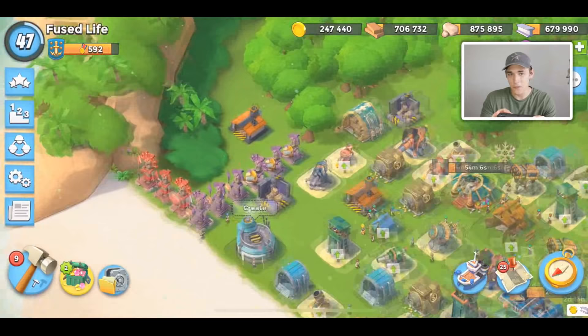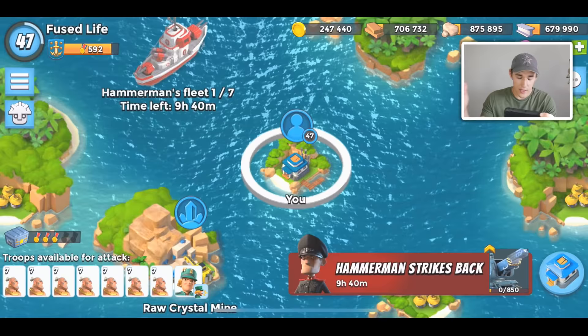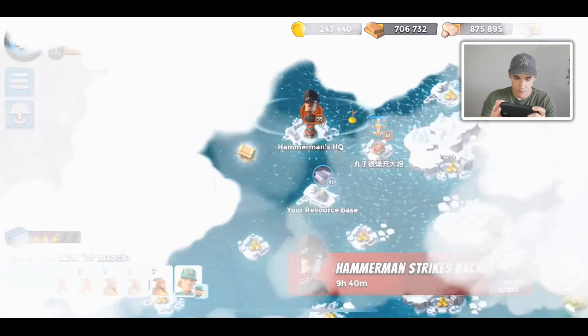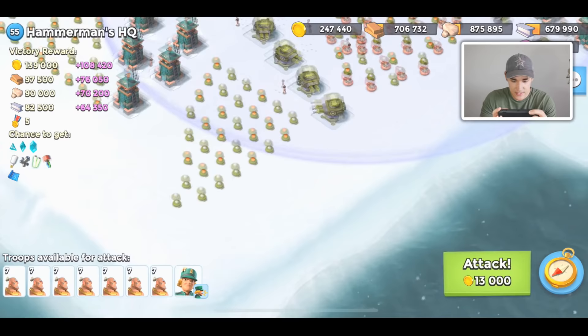I think this is a pretty easy base, so we're going with a Warrior combination and just hit the core. My statues are 17, 17, 39, 34 true damage. I'm not going to boost up anything offensively, and I'm not going to boost resource reward — Hammerman doesn't offer that much loot.